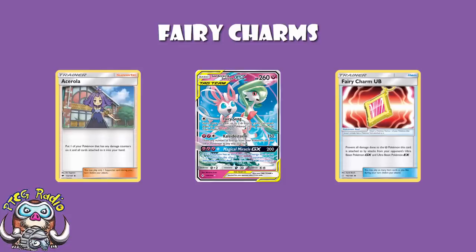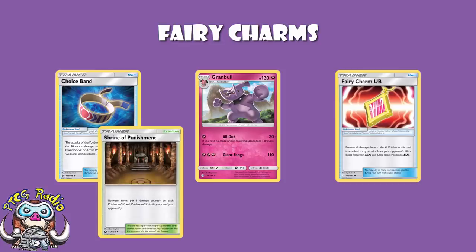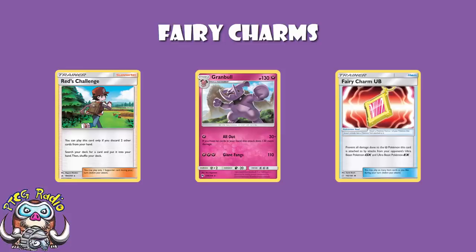I really like this idea with Granbull. Choice Band is rotating, and Granbull doesn't really want to play Choice Band anymore — it was great when everyone was playing 180–190 HP Pokémon, but with Tag Team GXs, 190 just isn't going to cut it. Even Shrine of Punishment pushing you to 200 isn't enough. So Granbull decks have generally dropped Choice Band and been playing Bodybuilding Dumbbells — which is also rotating. Granbull needs a new tool. You can pick your worst matchup and play a bunch of Fairy Charms, or because Granbull is probably playing Red's Challenge, you can play a variety and search for the one you need.